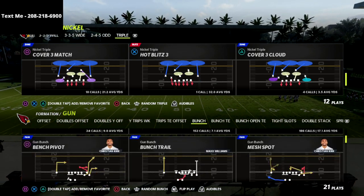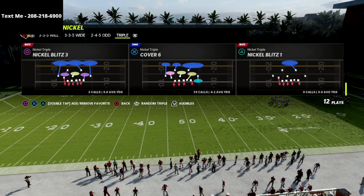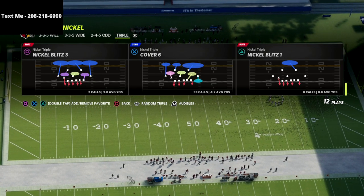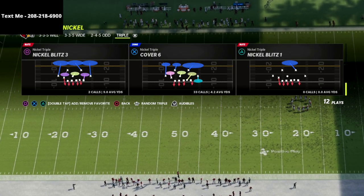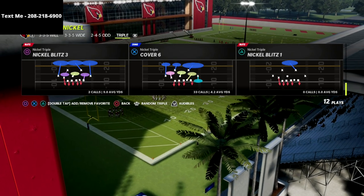Now guys, in this video we're going to be going over a very glitchy little base pressure. It's kind of a passive pressure — not something that is super heavy blitz. It's more of like a bend-don't-break, zone three, zone four kind of pressure that I really like to use out of the nickel triple formation.